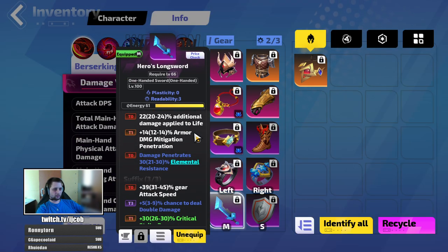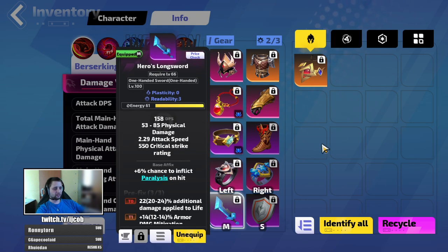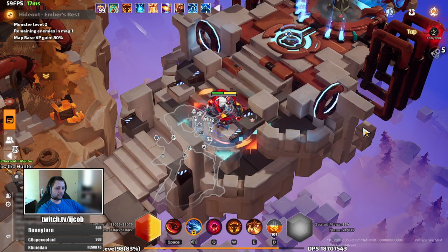For the sword: additional damage to life, penetration, armor penetration, gear attack speed, and chance to deal double damage. Sadly I got low rolls on both of my double damage chances — if I had high rolls I would be around 60% already, which would be a really nice boost. But I have to work with what I got. That's my gear.